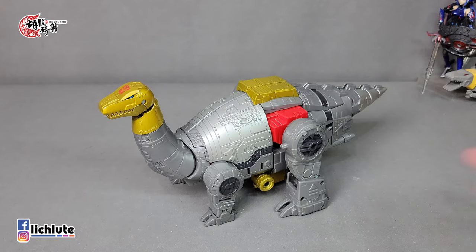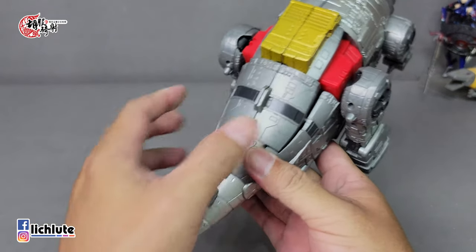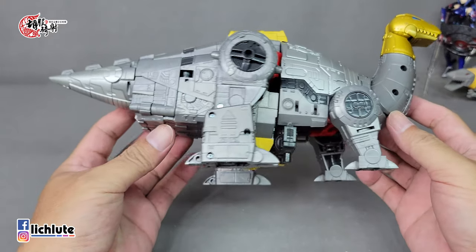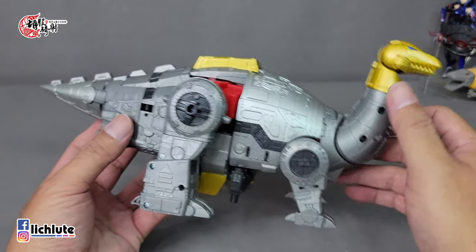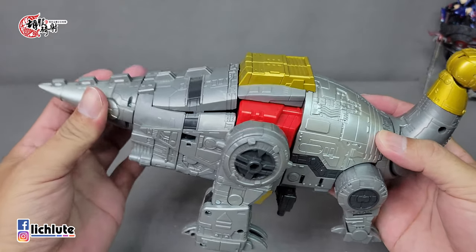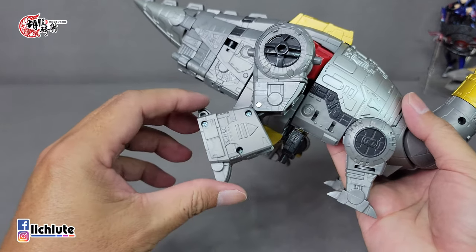这个就是SS86号恐龙小队当中最有重量感的淤泥，从机器人到腕龙的变形过程。龙形态我自己比较满意，包覆程度算是挺好的，从上方来看没有什么大破绽。底盘这个地方比较空洞但不显眼，武器收纳在肚子正下方，有比没有好。螺丝钉在这个方向。可动方面：尾巴没有可动，脚前后动，膝盖可以动。